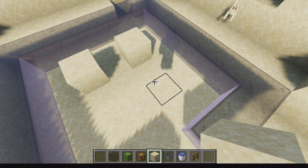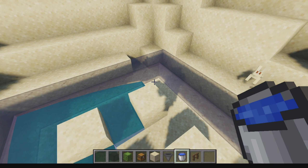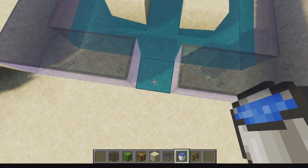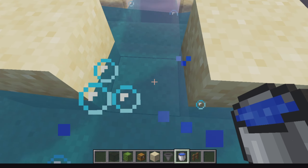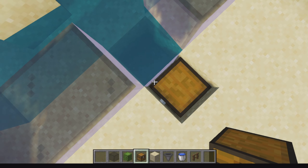If you're making this size just follow along. Put the water bucket on the two corners just like this, after putting the sand blocks of course. After that you're gonna make one hole and another one.